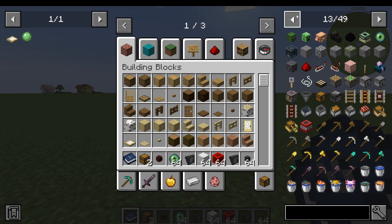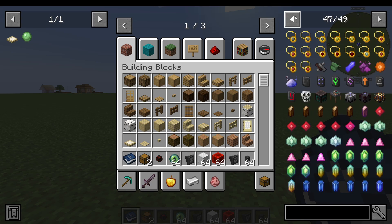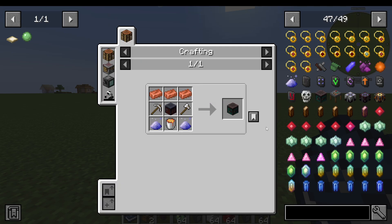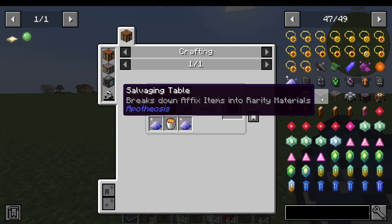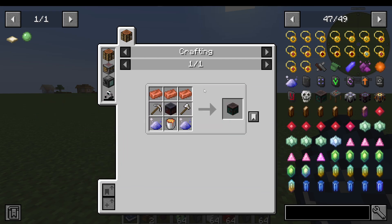So how do we see the recipe of how to make things? You simply hover over an item and press R on your keyboard. For example, the salvaging table from Apotheosis — I hover over it and press R on my keyboard and it shows me the crafting recipe for that item.